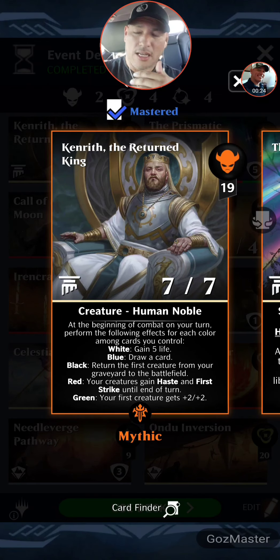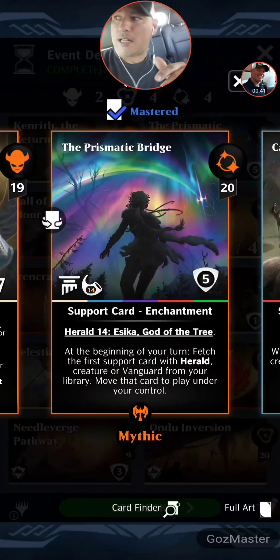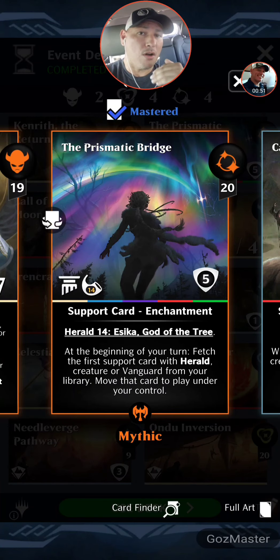Kenrith is about to rotate out soon, but I wanted to revisit this because there's a card from the last set — Call of the Wild — that just makes him dominant. This is a two-mythic set, so today we're focused on Kenrith the Returned King and also spotlighting Prismatic Bridge. If you don't have Prismatic Bridge, I shouldn't have had to make a bunch of videos telling you to get it — it is by far the most powerful card from the Call the Wild set.